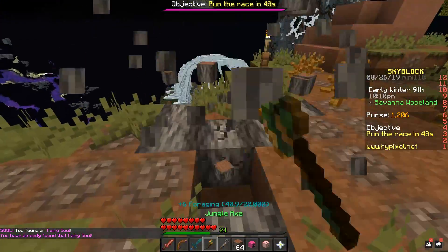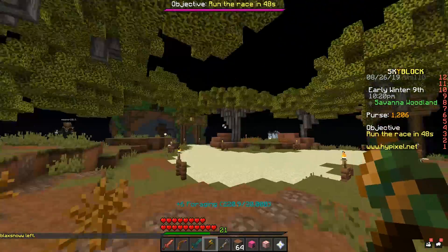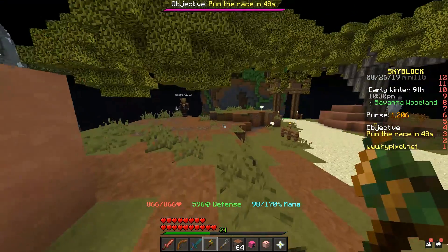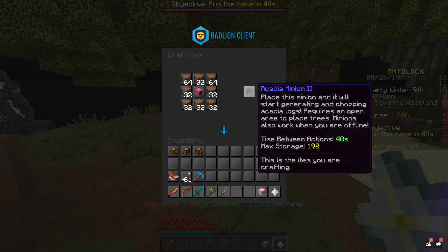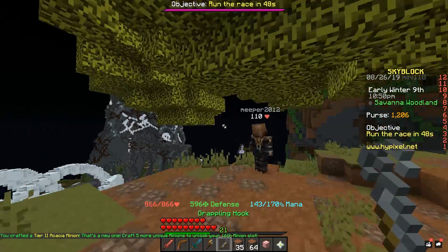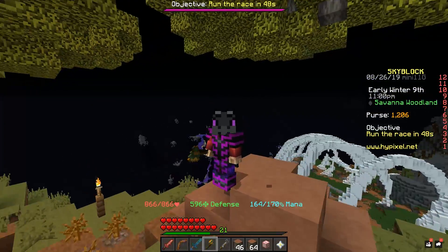Hey, we got it! I didn't even know there was a fairy soul underneath one of these trees — kind of cool. But this is by far one of the best ways to get minion slots, and it's the most recommended method I give fans when they ask how to get more minion slots. If you take your acacia minion and surround it in oak wood — it only wants 20 right now — just like that, it's already level two and we're on our way to level three. Level four comes shortly after, so it goes super quick.